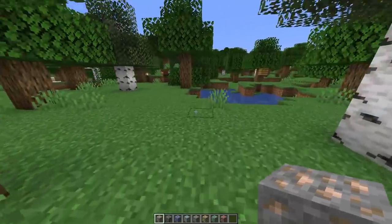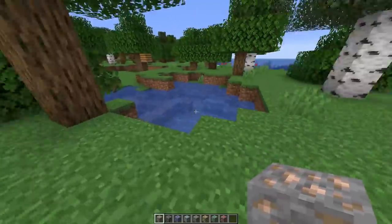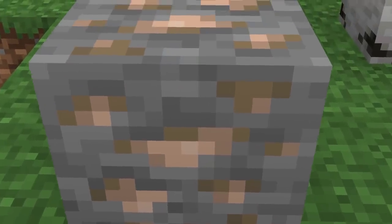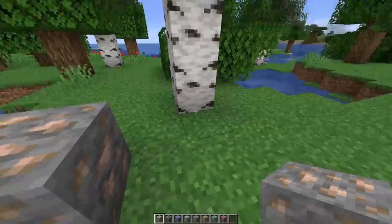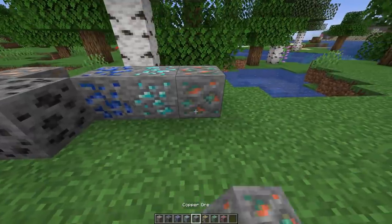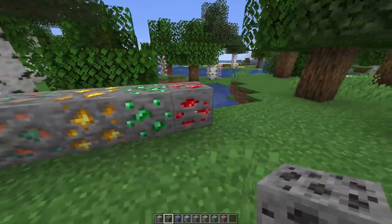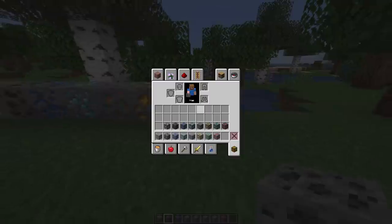One of the most controversial ideas that this update has given us is that iron could look like this. This is what iron looks like now. I don't know why they decided to do this. It doesn't look bad, I just don't know if it looks good. I'm sure there'll be resource packs that let you change it back to the other texture if that's your thing.